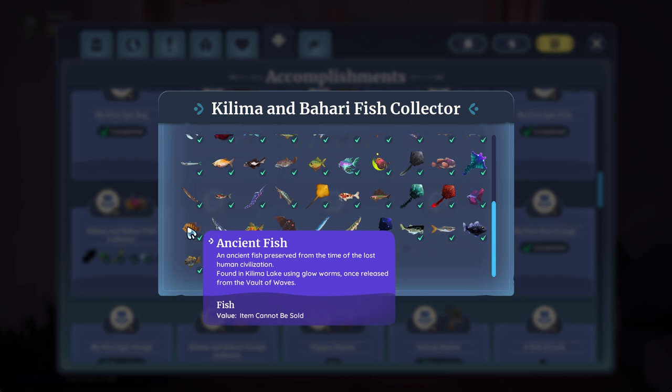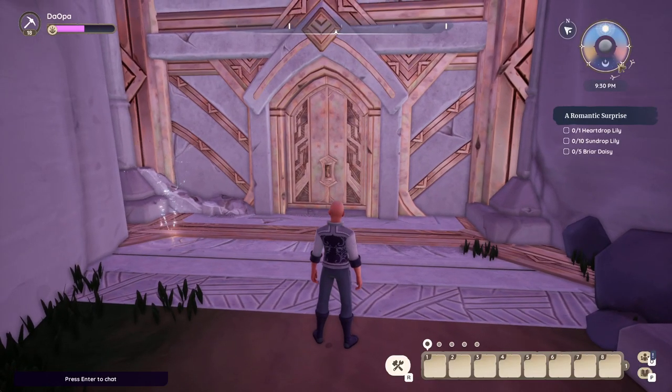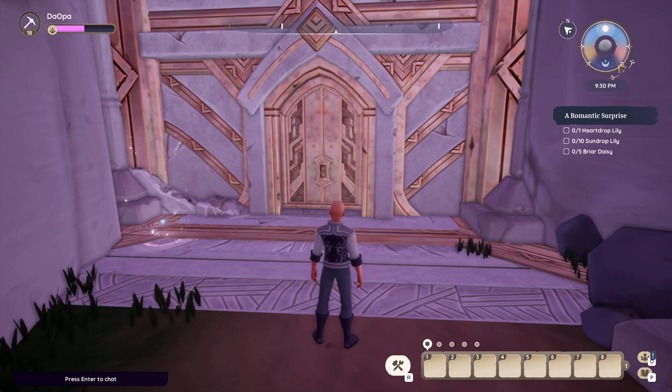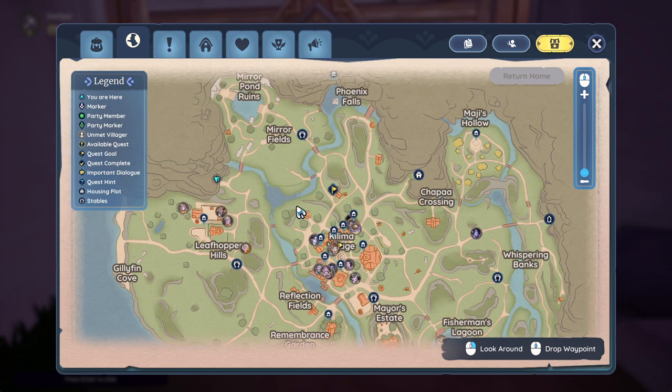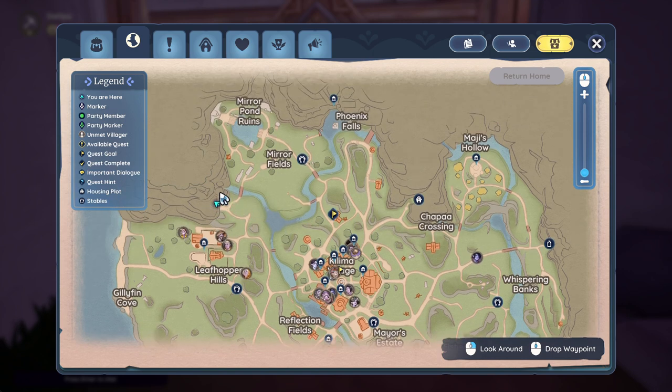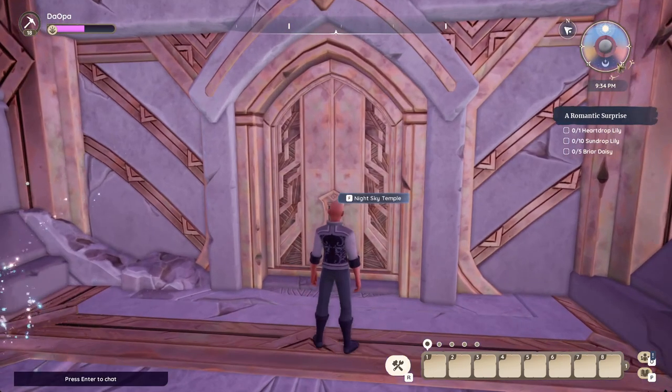The key thing here is it says 'released from the vault of waves.' You ask yourself, what the hell is the vault of waves? Well, I'm gonna tell you. Press the M button to see the map. Over here you get the entrance to going into here - Night Sky Temple.